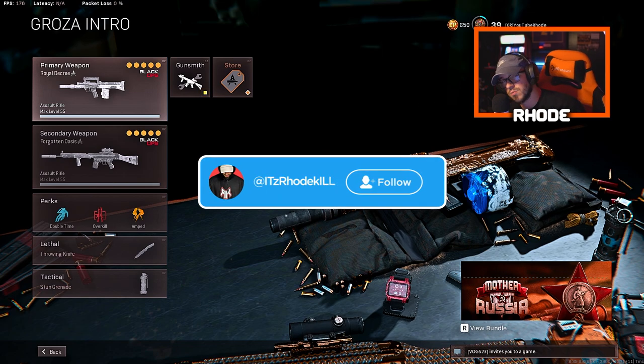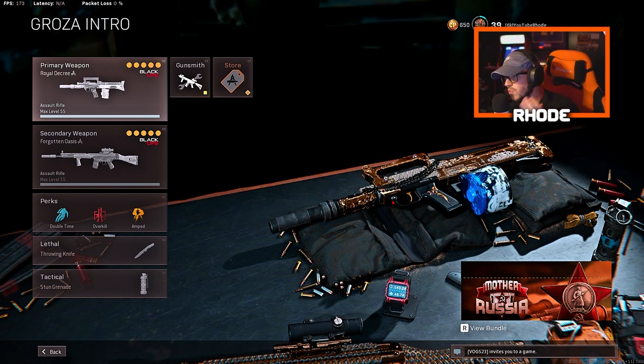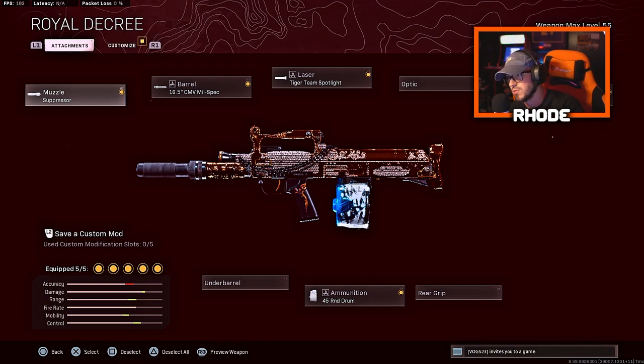What's up YouTube, we are back with another video. Today we're gonna be taking a look at the Groza from Black Ops Cold War and seeing what we can do with it here on Rebirth Island. Let's take a look at this class setup: for the muzzle running the suppressor, the 16.5 CMB Mil-Spec for the barrel, Tiger Team Spotlight for the laser, KGB Pad for the stock, and the 45 round drum.